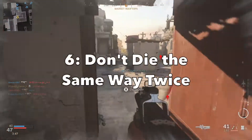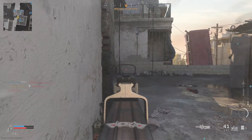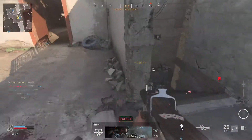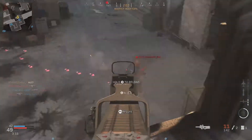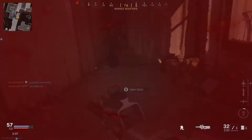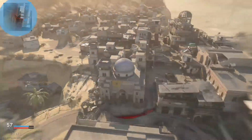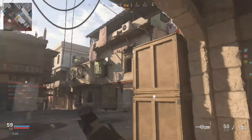The sixth tip is don't die the same way twice. I constantly come across people who do this in many rounds — and I do it myself sometimes too. If too many people on your team keep doing it over and over, the game will be over before you know it. Say someone gets a dirty kill on you, which triggers you and you rush back for them — and then they get the same dirty kill on you again.